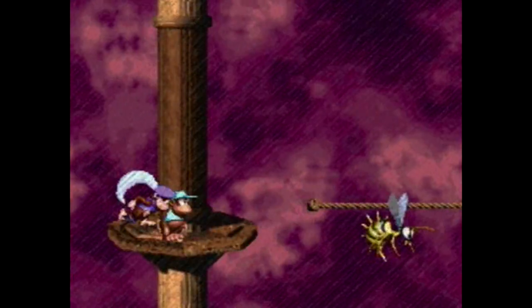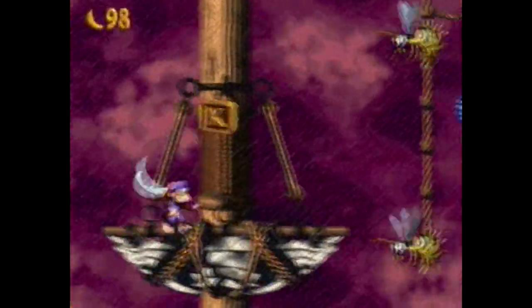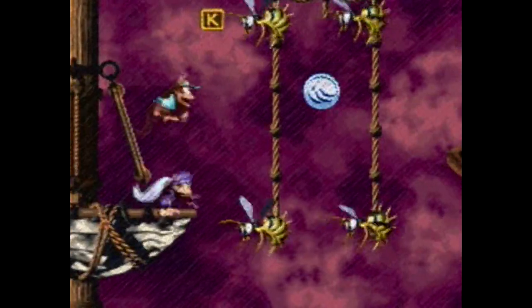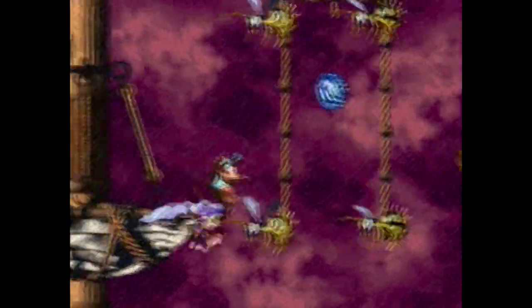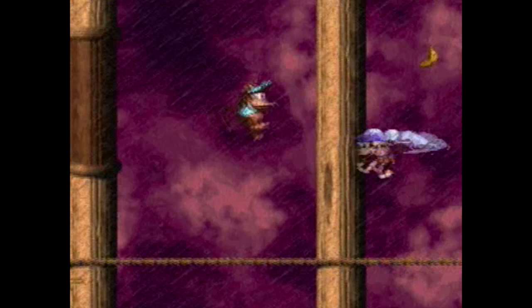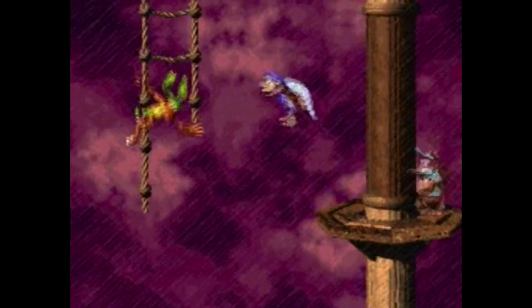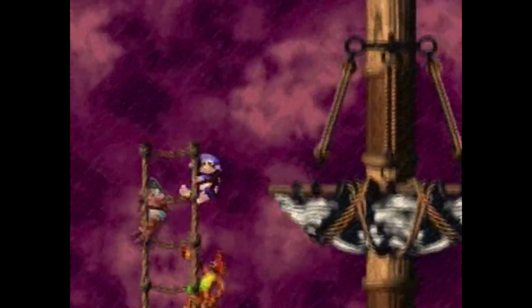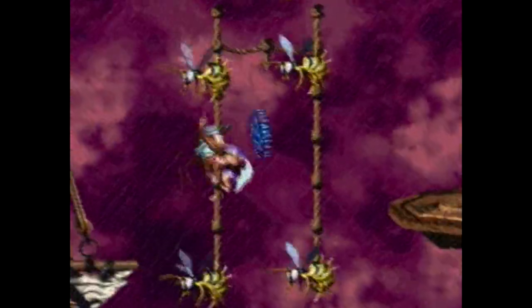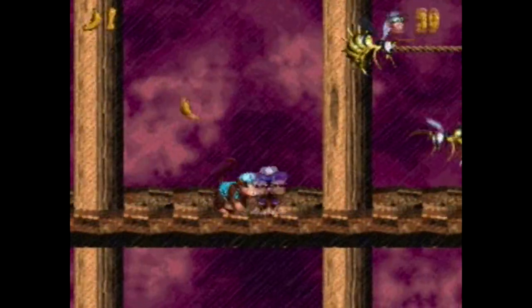But if I switch to Dixie and climb up here, maybe we can cheat things. We can probably... is this the death barrier now? It might be. That might actually be a little bit tough to get to. Whatever — it's at the beginning of the level, we can just come back anytime. Note to self: there was a bonus game there. How many bonus games are normally in this level? Three? I think so. Keep our eyes out for at least two more.